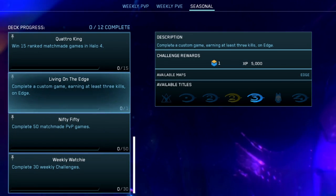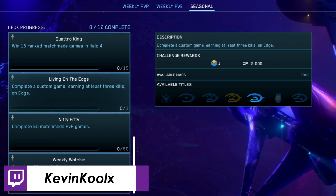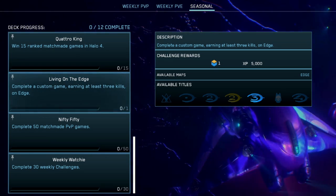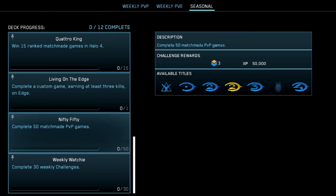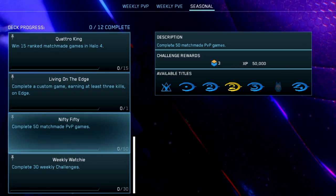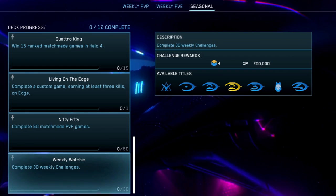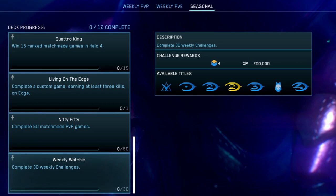For the remaining challenges: Living on the Edge requires completing a custom game earning at least three kills on the map Edge — just go into the custom game browser, join a match on Edge, get three kills once, and you've got 5,000 points and one seasonal point. Nifty 50 is simply play multiplayer games 50 times — team it with whatever featured game is for the week. The last challenge gives 200,000 XP and four seasonal points for completing 30 weekly challenges, which I cover in my 'how to rank up fast' video for Season 7 of MCC.